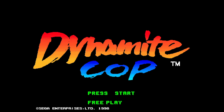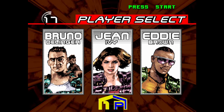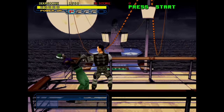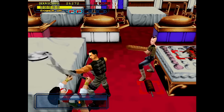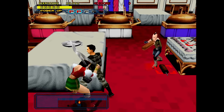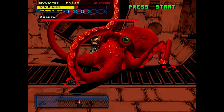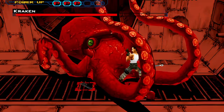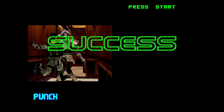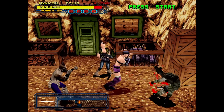Here's Dynamite Cop. This is the sequel to Die Hard Arcade, but stripped of the Die Hard license. It's still a great 3D beat-em-up though, with tons of humor. Like, I'm trying to beat up someone with swords and another enemy behind me is trying to attack me with a giant loaf of bread. Or here you beat up an octopus just because it exists — stupid octopus, this boat is for people only! I also love the cool quick-time events that happen between scenes. You can play a fantastic port of this one on the Dreamcast.